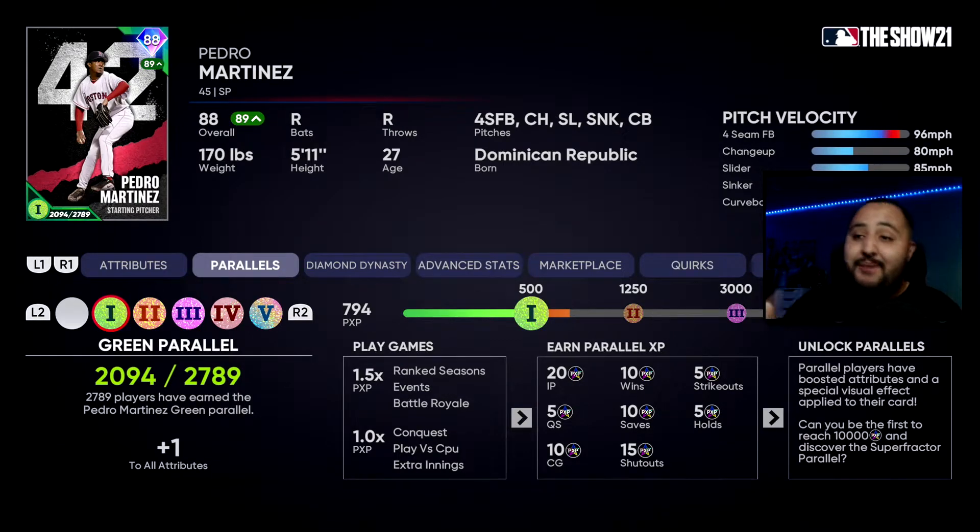The biggest reason to play offline versus online is you can set the difficulty to rookie when playing against CPU, which makes it easier to strike batters out. As you can see on screen, you earn 5 parallel XP per strikeout — so 10 strikeouts is 50 parallel XP just like that. Remember, we're playing three-inning games. You also get 20 parallel XP for each inning Pedro pitches, 10 parallel XP for each win, and 10 for a complete game. It just adds up, and I truly believe this is the most efficient and fastest way to build your parallels.